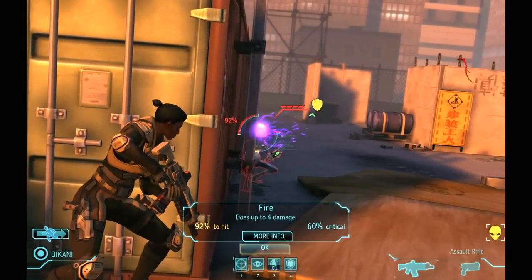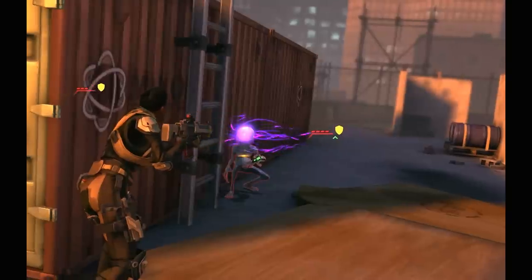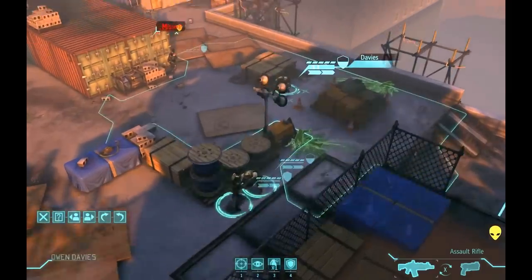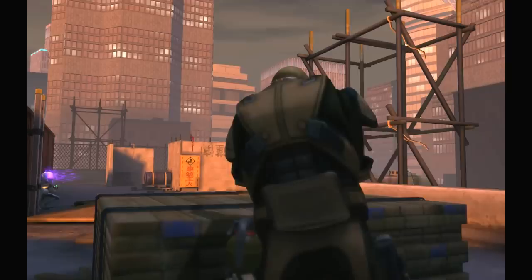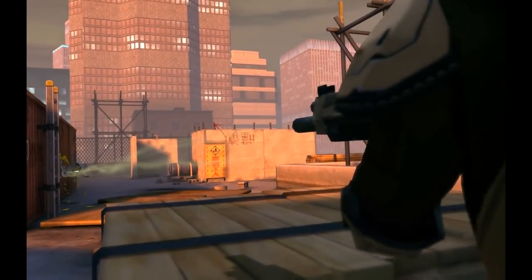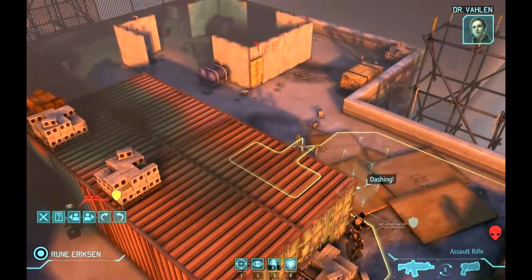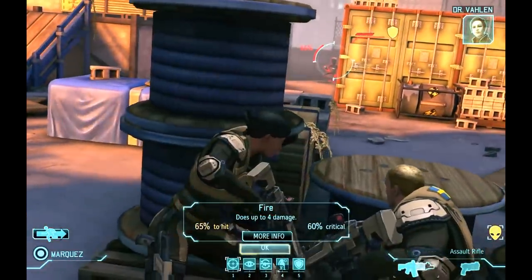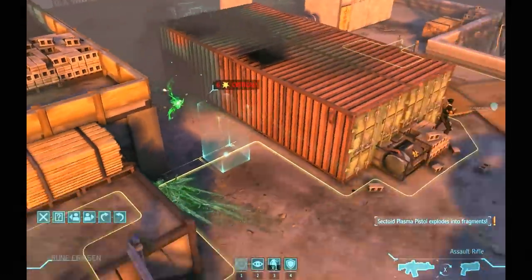92% — you're totally going to die. There's green alien blood spurting from his face. Bullet immunity's a problem. If I don't kill him, he will step forward and flank Bakani. 70% — what do you say, Davies? That's what I like to see. Marquez cleans up, and Ericsson steps to the right to cover Davies.